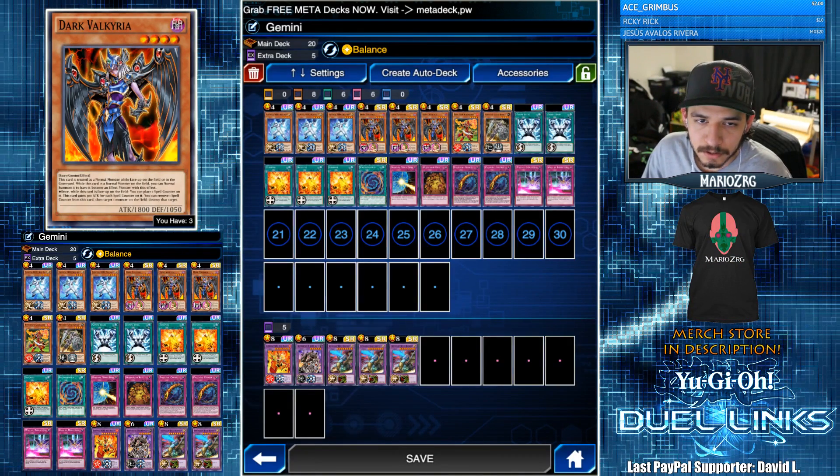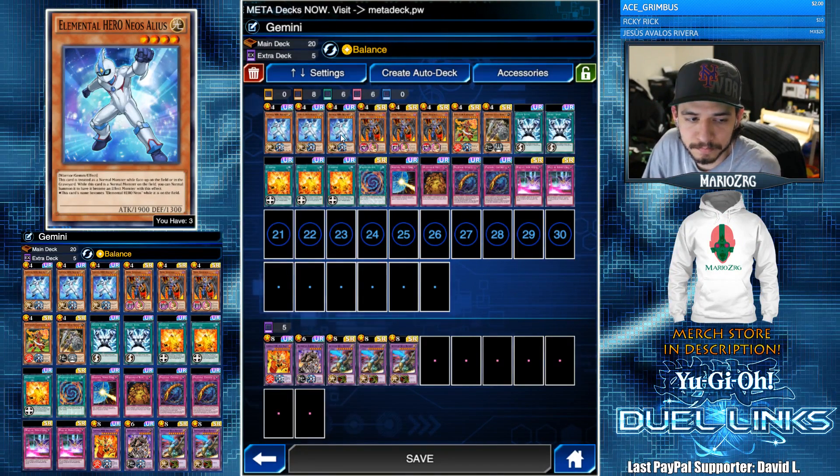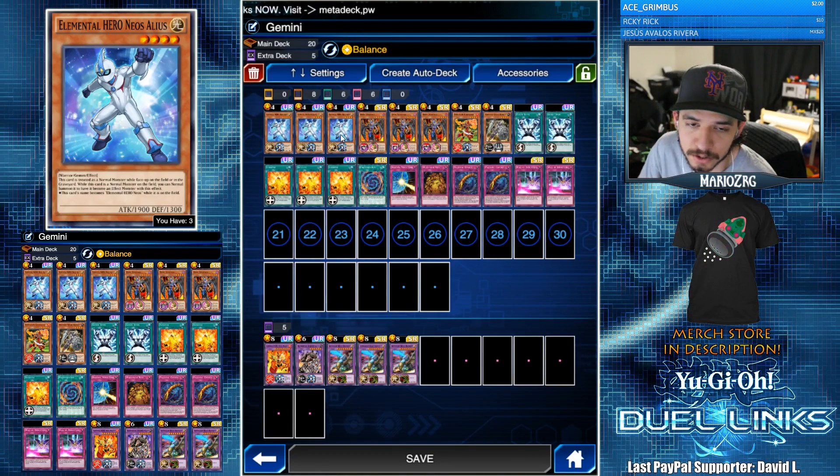For the monsters we're using three Elemental Hero Neos Alias — 1900 beater. We're not really using the Gemini effect; he's just here because he's a beater.